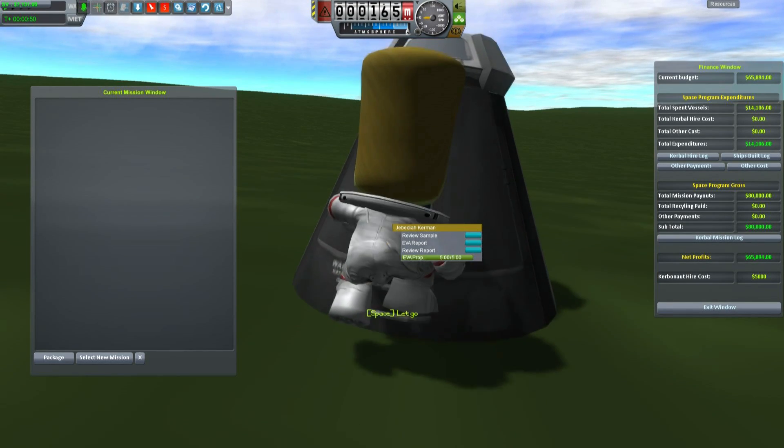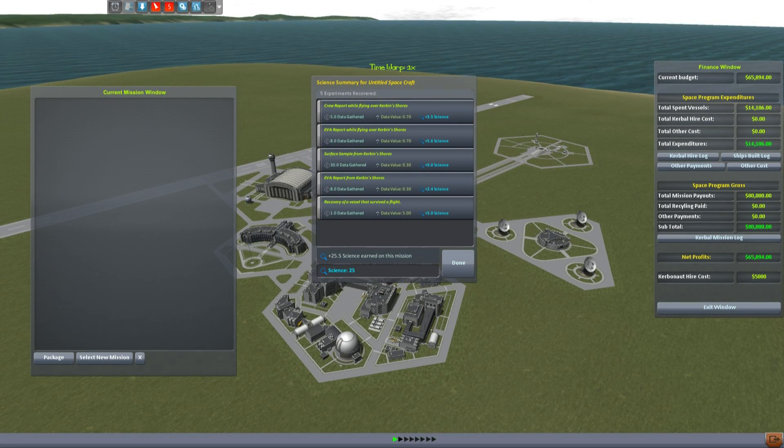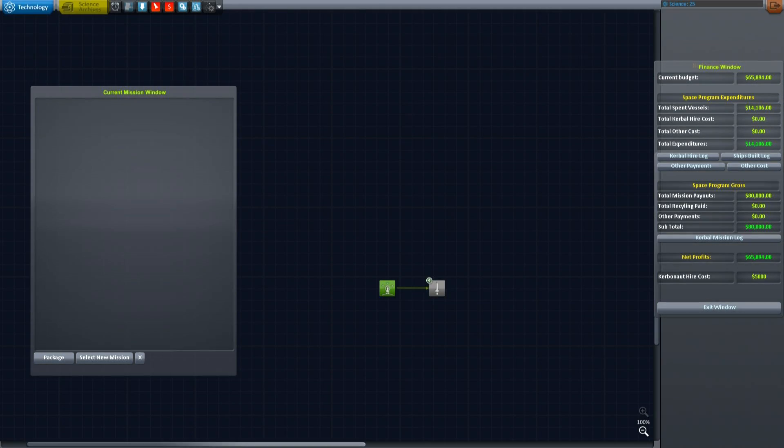Complete the mission. Board. Recover the mission. Now you'll see over here: total mission payout — $80,000. And I only spent $14,000, so I've now got a bit more cash to continue my mission series.